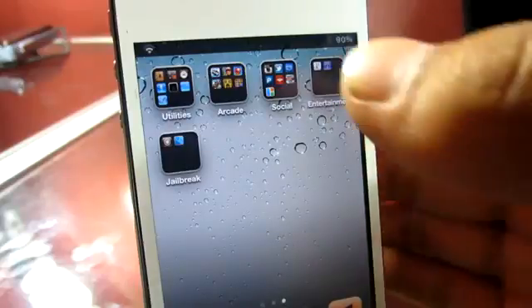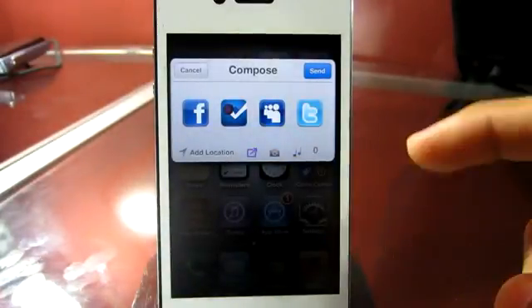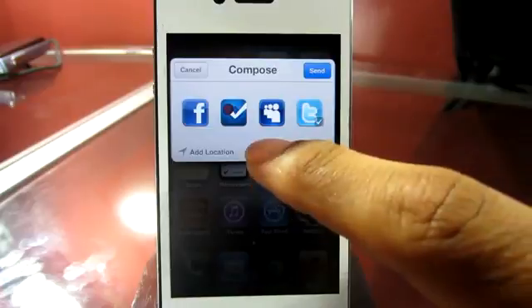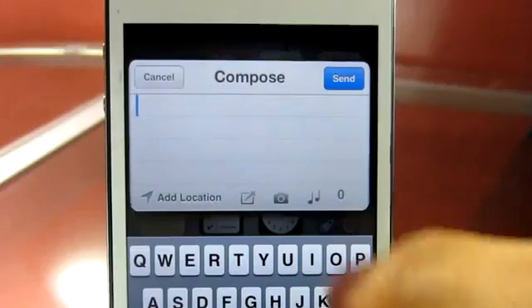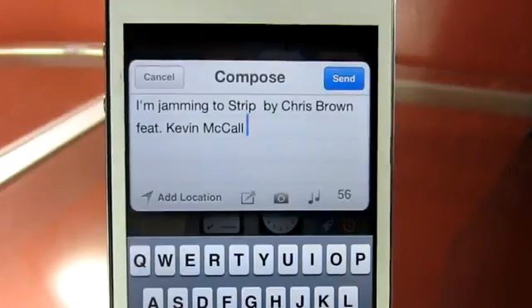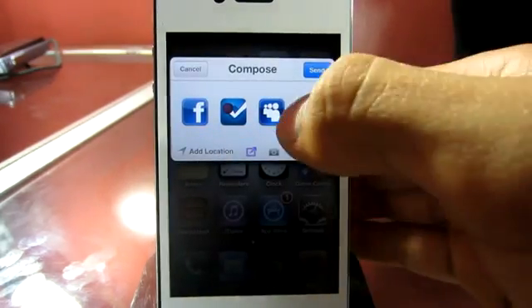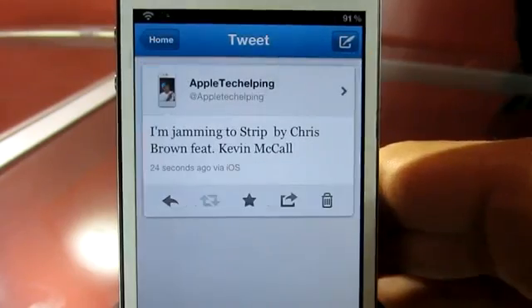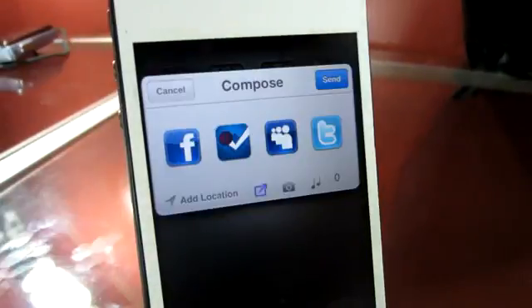Once activated, you can see you have a few icons at the bottom. The first button is the main feature — it allows you to share to multiple sites such as Facebook, Foursquare, MySpace, and Twitter. You can also add a photo right from there, either take one or choose from your photo library. Next, you can add the music you are currently playing, which is pretty cool. The main feature is that it composes and sends to different sites simultaneously — that's why it's called Fusion. Heading over to Twitter, you can see it did actually work and send my tweet.